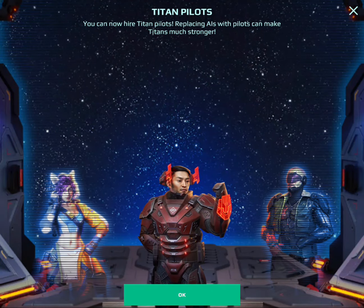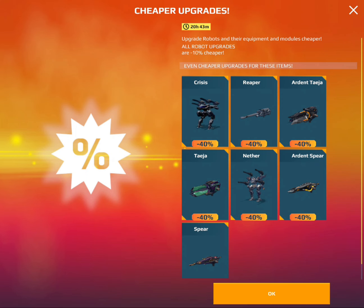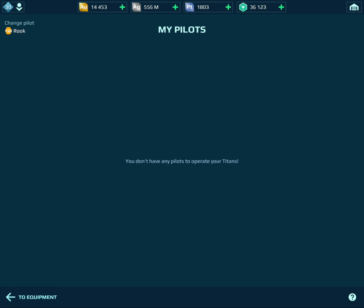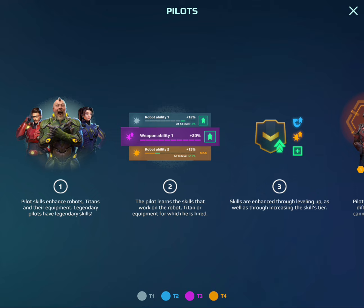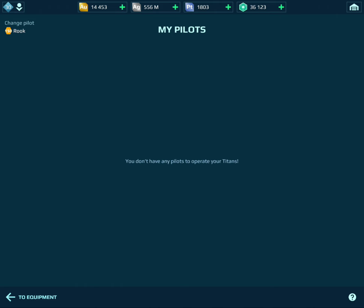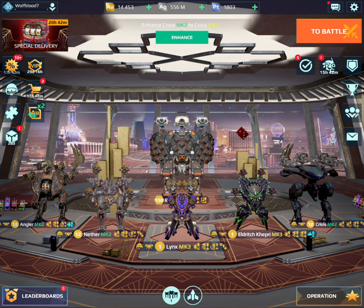Okay guys, so it looks like the titan pilots have just got added. Let's go take a look — there's a massive upgrade discount on this. There's a little question mark down here with a tutorial for titan pilots. I don't really care since everyone knows how to do this already from normal pilots. I guess I'm just gonna have to wait because apparently there's tasks and stuff.